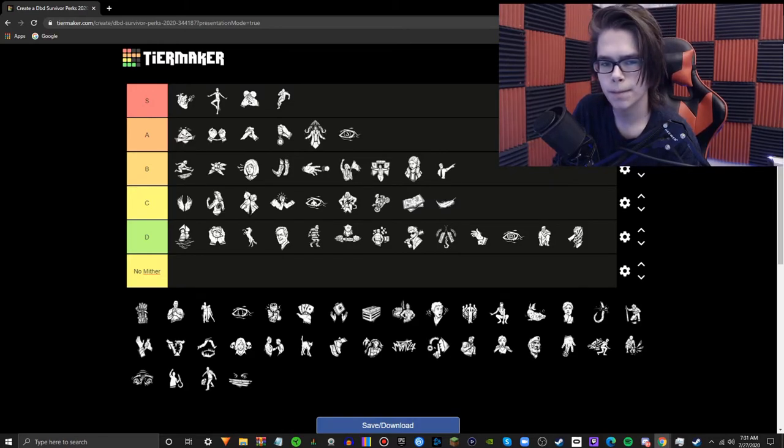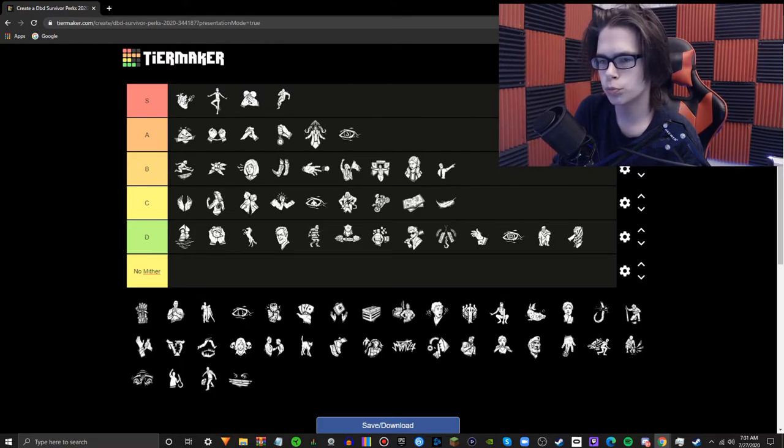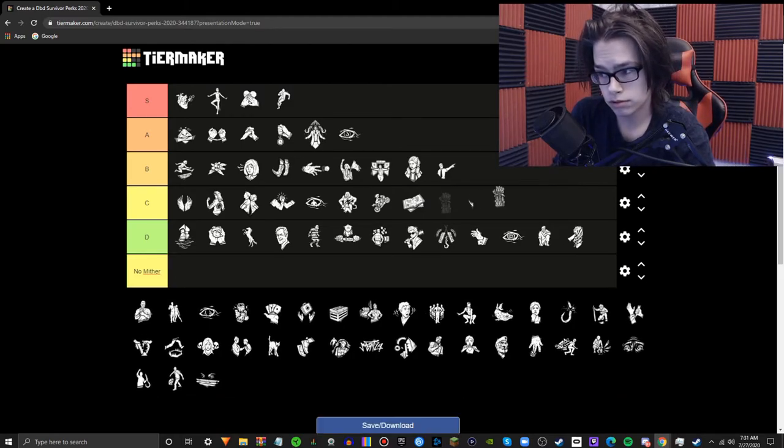Metal of Man — the perk itself was stupid when it came out, then got nerfed into oblivion and has since been buffed a little bit. It's gimmicky but I consider it fun to run. C tier.